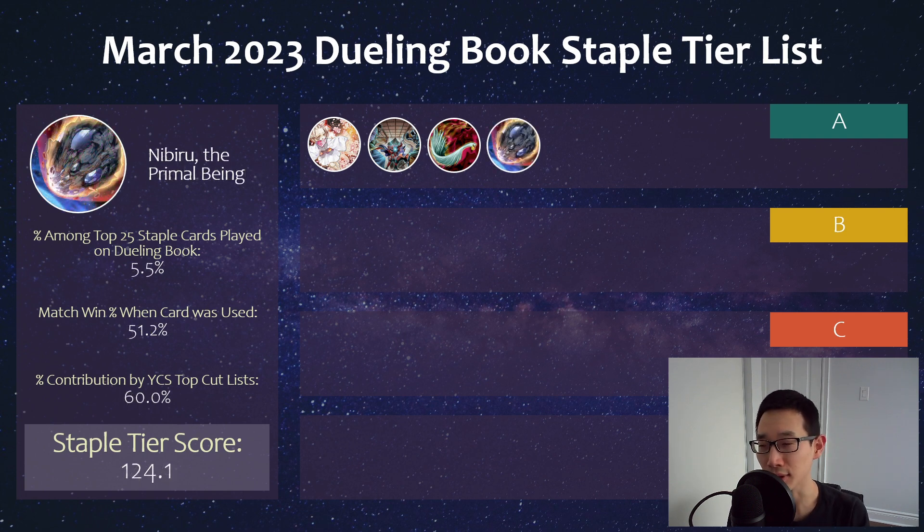We also have Nibiru here. I think this might actually start declining now because Kashtira a lot of times is ending on just a Rise Heart pass with some sets, just under 5 summons. And against Branded it's not that great, and against Sprite, if they prioritize going through Gigantic Sprite first, you're also not going to be able to Nibiru. So I think more and more now, Nibiru is slowly starting to become not as good as it was in the beginning of the format when Kashtira were always going for that zone lock play, but not so much anymore.